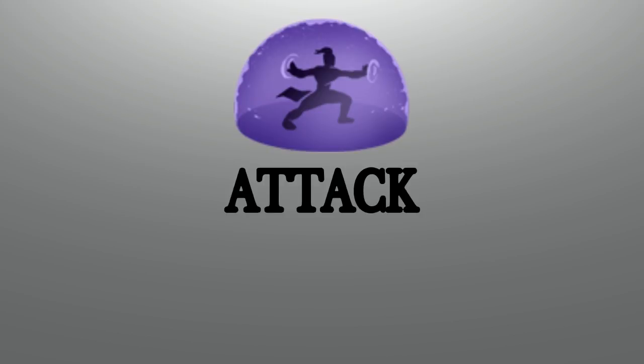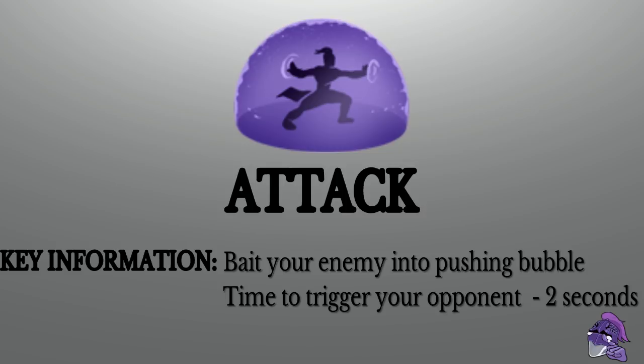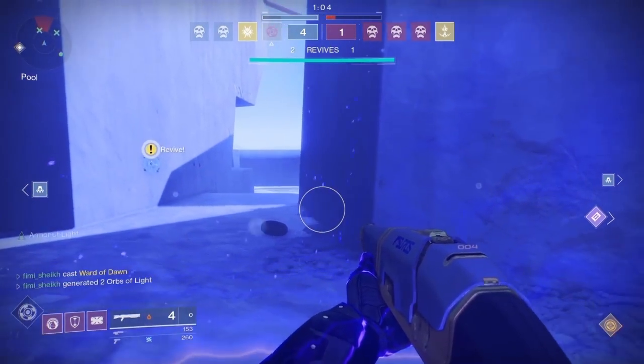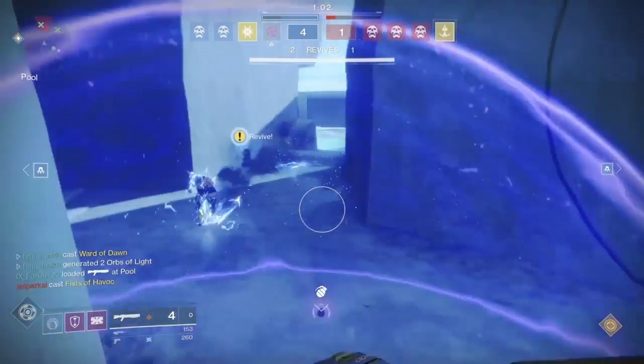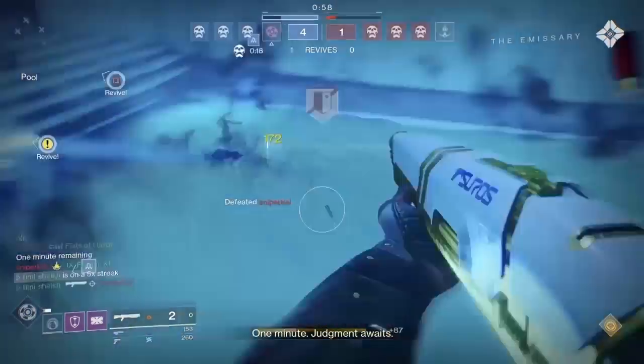Attack — key information: bait your enemy into pushing the bubble. It takes about two seconds to trigger your opponent. Here I put the bubble down and this Fist of Havoc player gets triggered — he's slamming the ground trying to pop my bubble. I step out, put a few shots in, and boom — dead. I baited him with the bubble.